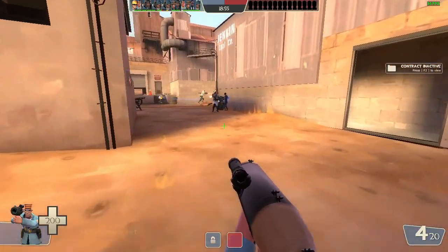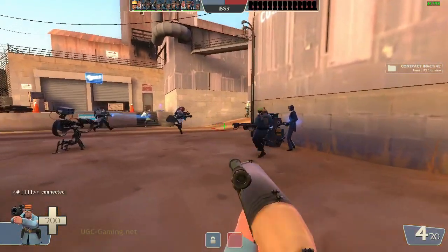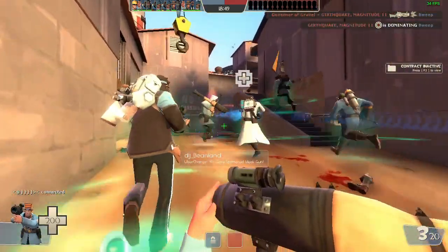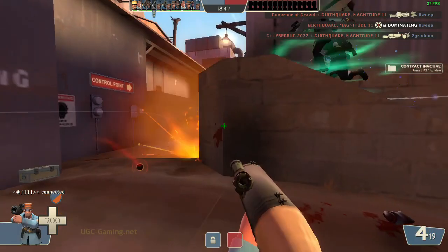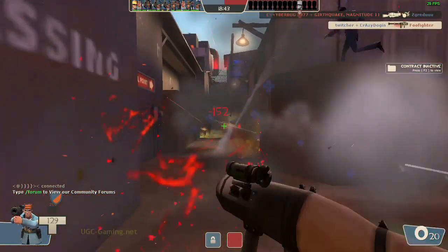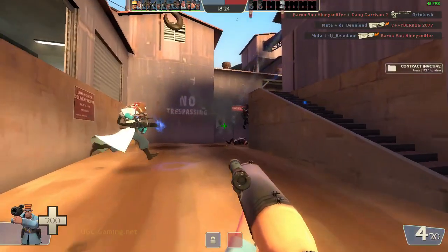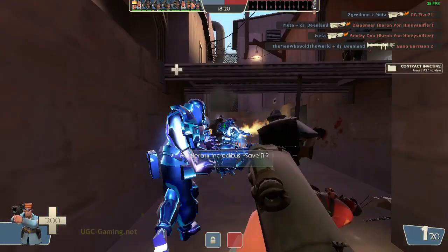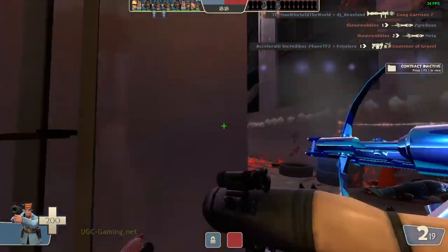It's also really good at killing light classes, such as Scout and Engineer. It can two-shot almost any class apart from Heavy and overhealed classes. It's good at two-shotting and one-shotting light classes. And it can do up to 140 damage if you're right next to your target, so it does a really decent amount of damage.